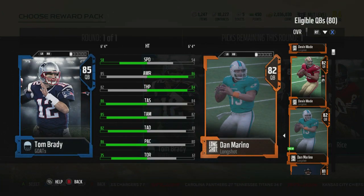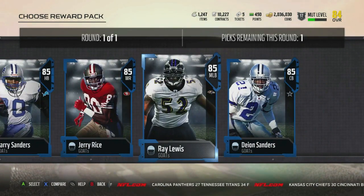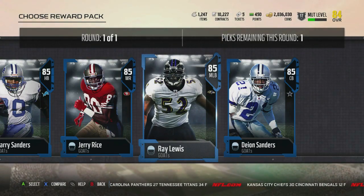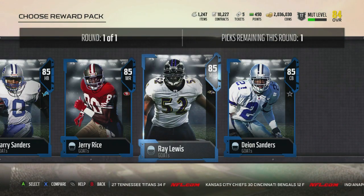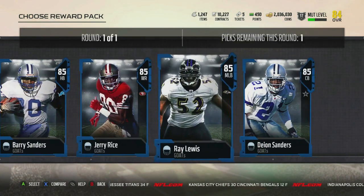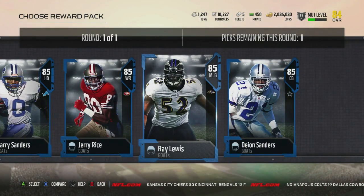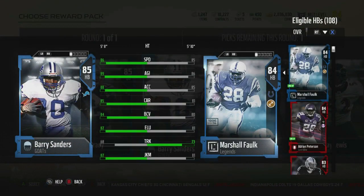Since they lowered the elite tiers, pulling 85 overall elites and above is difficult. This is definitely a good starting point. On my budget squad second account it would have been a really good way to start, but my pre-order was on this main account. Still, Barry Sanders just looks really good.